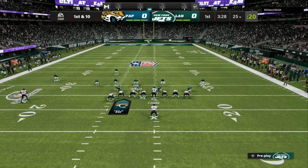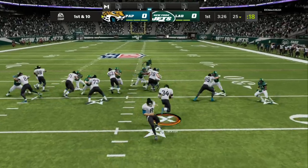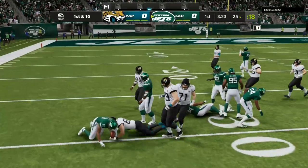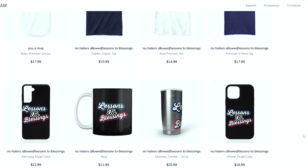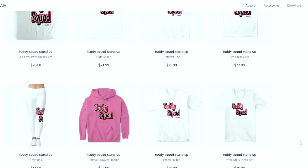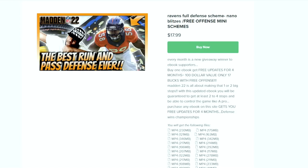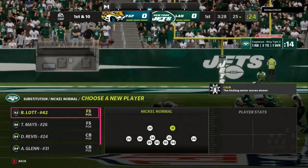If you're trying to get better at Madden 22, drop a like on this video and make sure you're subscribed. This is your one stop shop for all Madden needs — whether you're looking for merchandise, ebooks, a Patreon membership, or you just want to become part of the Tutty Squad. I appreciate all the love and support; everything is in the link in the description.